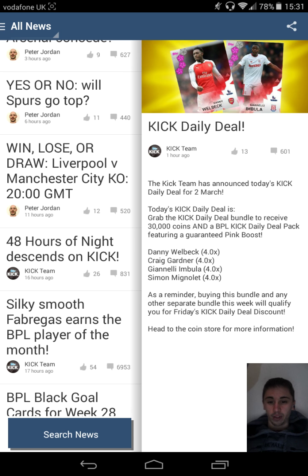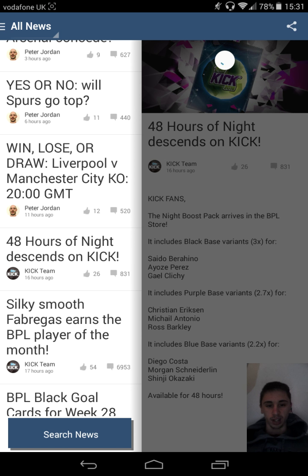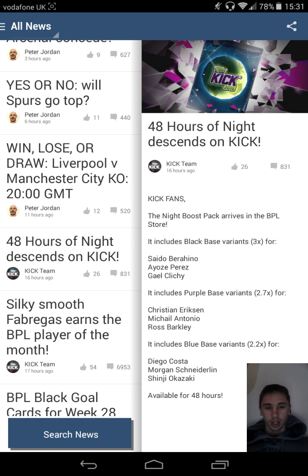These were out yesterday and I forgot to even go on yesterday. It's the night boost pack — it arrives in the BPL store. It was out yesterday but it ends today. It includes black base variants for Barahino, Perez and Klicha at three times; purple base for Eriksen, Antonio and Ross Barkley for 2.7 times; or Costa, Schneidlin and Okazaki for 2.2 times.